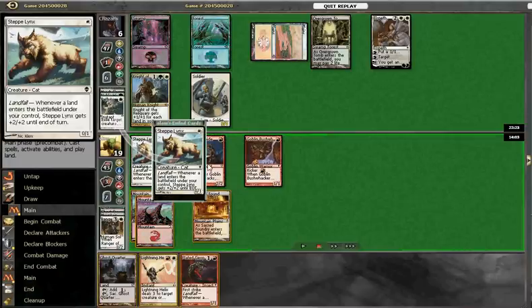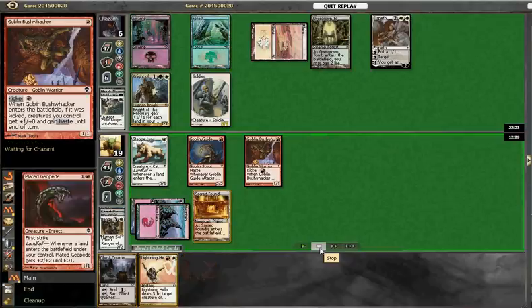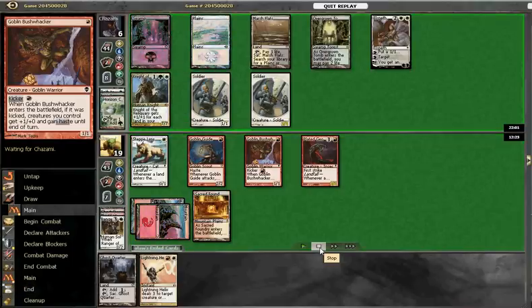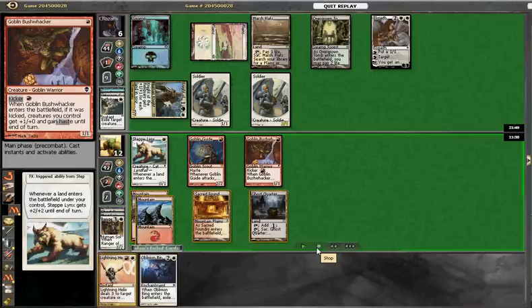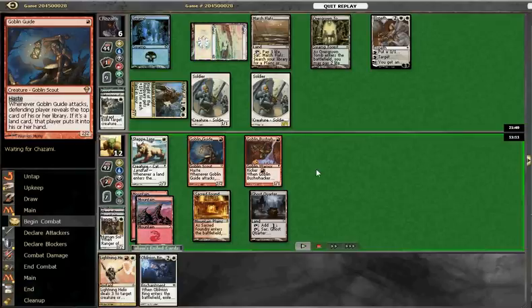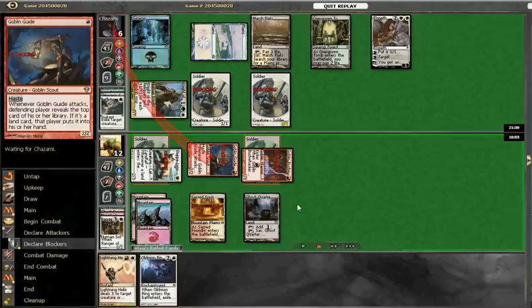This turn he makes a token, and we pass with our Lynx. We draw a Plated Geopede and just play it out. We haven't really got any good attacks here, which doesn't leave us in a great position. He's only on six and we have a Lightning Helix. He takes us for seven — considering he's only got two creatures, that's a fairly aggressive play. We've got our Oblivion Ring here, which is nice. Could even get rid of the Elspeth or the Knight. But we're going to attack first just to see what happens, directing our attack at him.